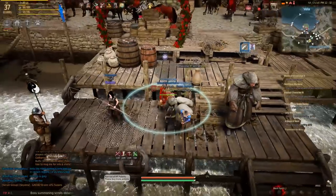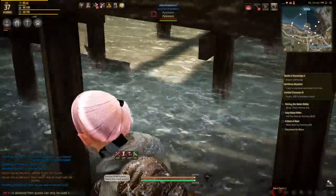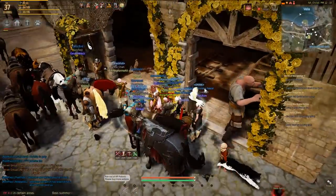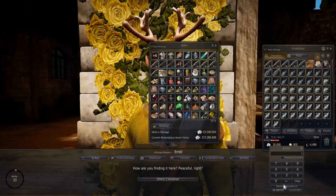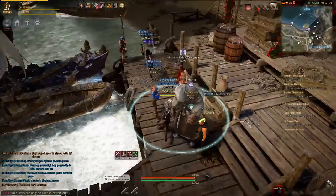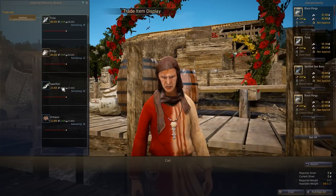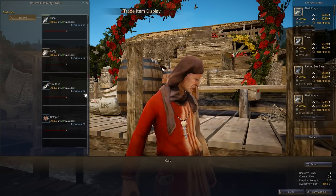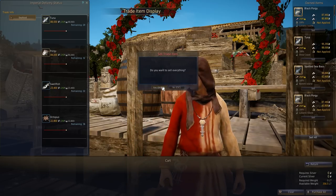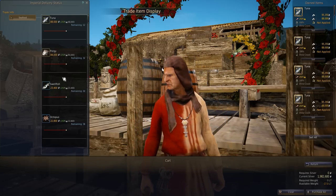So this guy right here is who you want to talk to first — the imperial trader. Right now we have 30,000, and I'm going to go ahead and deposit this money real quick just for the sake of ease on the math. We are at a zero balance now. Click this button and you're going to see all the different prices and how many remaining he has. That means if you have more than that, he's not going to be able to buy them. Go ahead and click sell all. Keep in mind you can't bargain with this guy. We went ahead and sold everything that we could to him, and usually that's not everything — he'll only buy certain stuff.